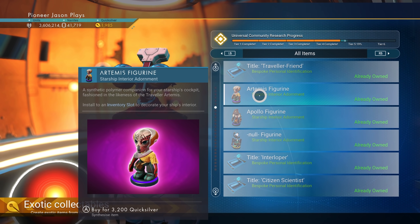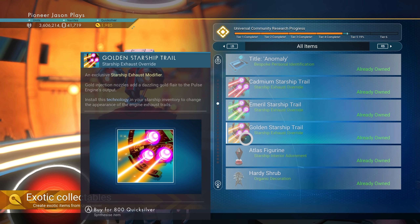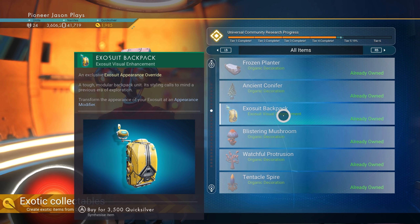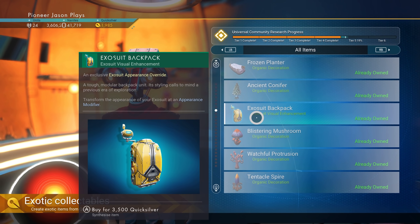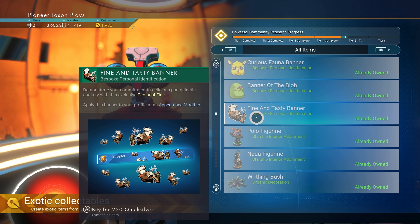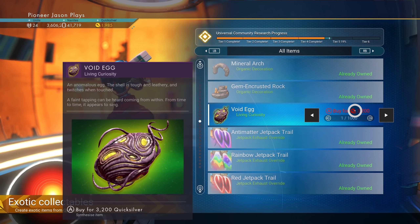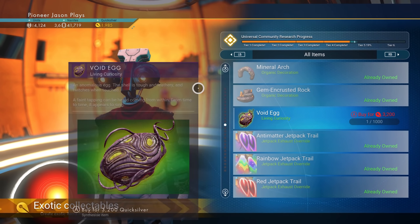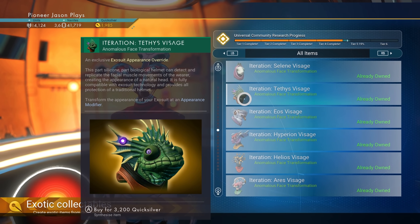I think the Artemis figurine is like 1,200 Quicksilver or something like that, so they all have a different price tag on them, but you can buy a whole bunch of stuff from here. The new Exosuit backpack, the little secondary one — not the cool one that I have, the retro one, just the secondary backpack. You can buy a Void Egg here if you have enough — you need 3,200 Quicksilver for that. I don't have that much yet because I already spent mine. But I've unlocked all of them. You've got your different heads you can use.